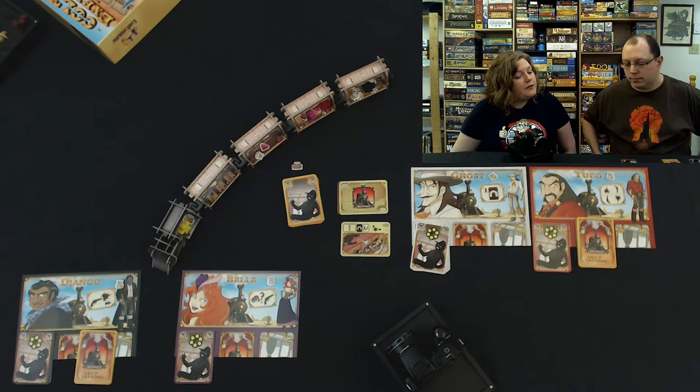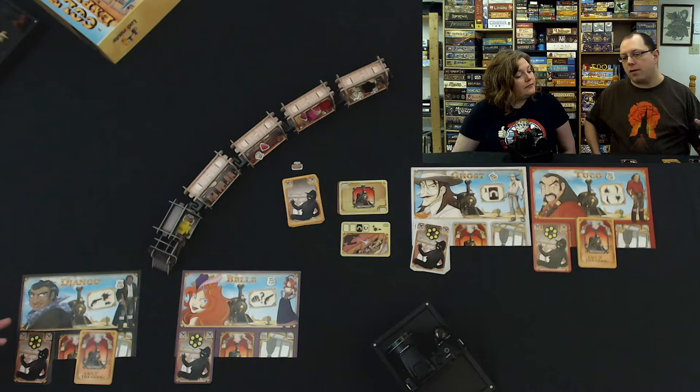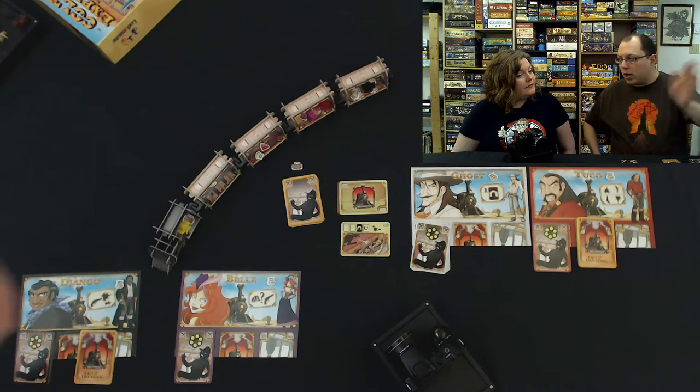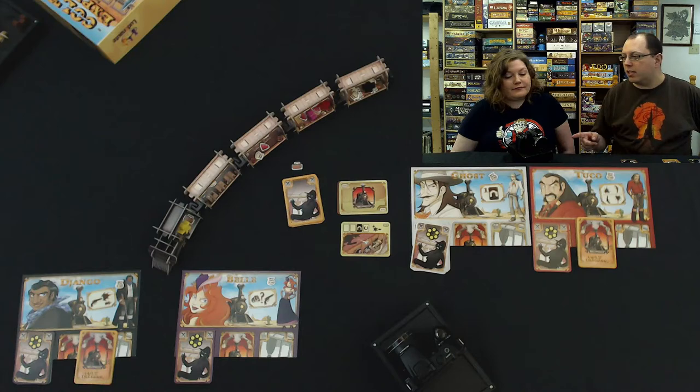At the very end of this round, anyone who is on the roof above the marshal gets shot. The marshal moves back one first, then shoots anyone who's on the roof. Our characters have special abilities too. I'm playing with Django — Django's guns are so powerful that when he shoots you, you actually get pushed one car, which normally only happens with the punch card.